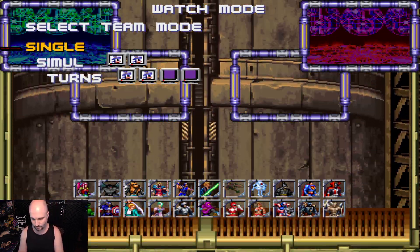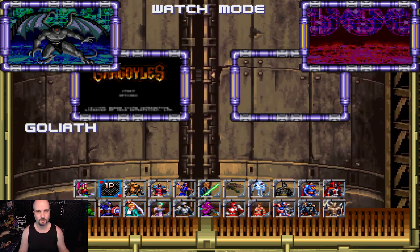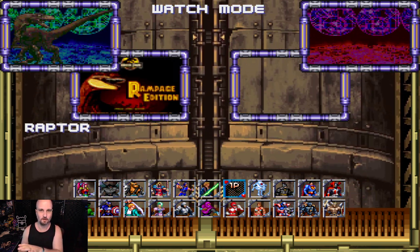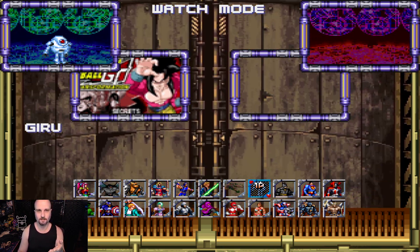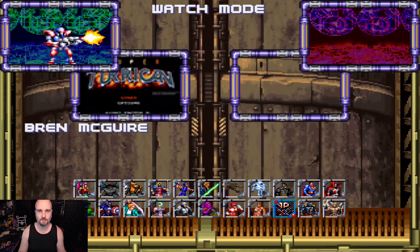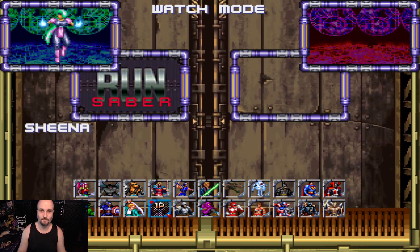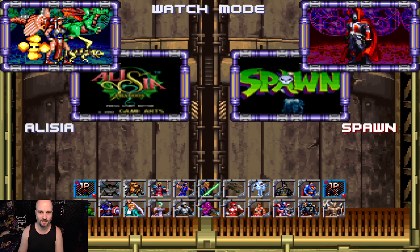Unlike the other Mugen games I've been showing you, the sprites in this one are actually really tiny — small as per their original incarnation in their original games. You've got a character select image for each character and also the game it's coming from. There don't seem to be any hidden characters, but it's a pretty big roster. We've got the Foot Soldier from Ninja Turtles, which is pretty cool — a really eclectic choice of characters.